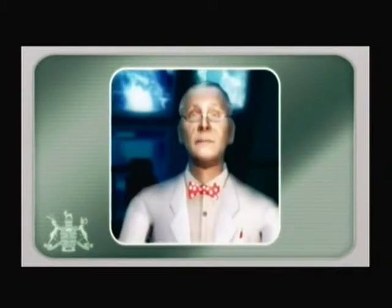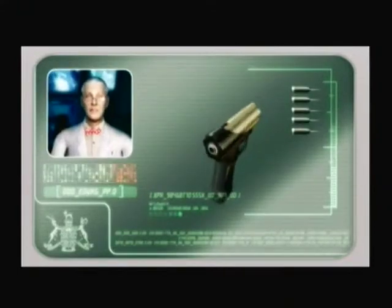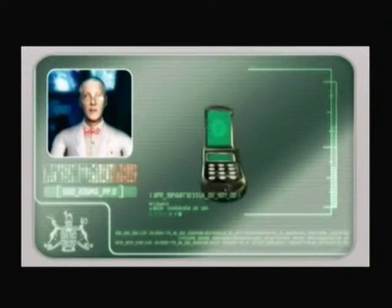You will find several useful items have been added to your inventory. Tranquilizer darts for inconveniently placed guards — silent and non-lethal. A decryptor to hack computers, keypads, elevator controls, et cetera, et cetera.